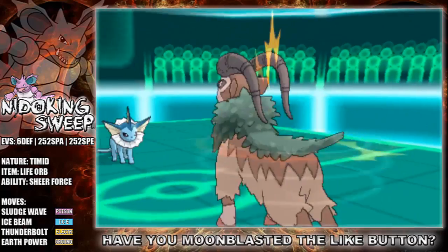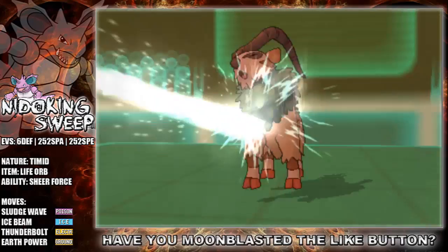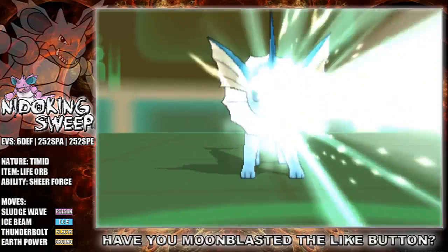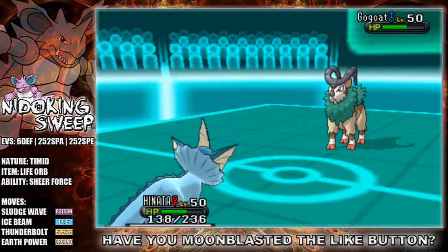I boosted the speed and special attack, and gave it Timid nature. You really don't want to give it another nature because its speed is really its problem. Even at Timid, it's still not overly fast — it can be outspeed quite easily, and obviously by a scarf poke as well.